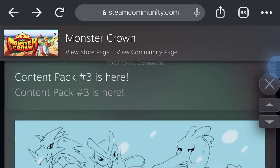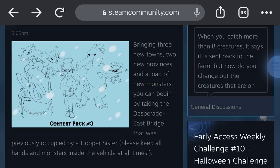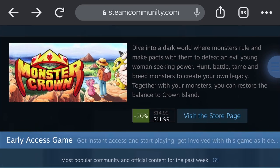If you have not bought Monster Crown yet — right now on Steam it is 20% off for $11.99. So if you haven't got it yet, it's on sale. You might as well get it.